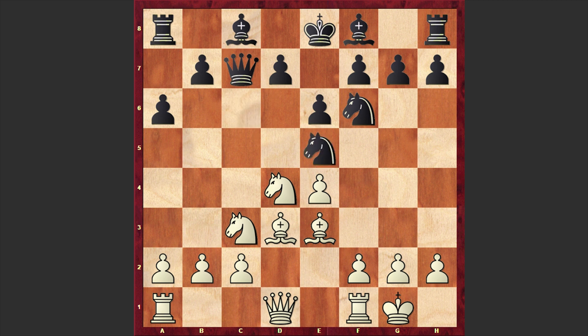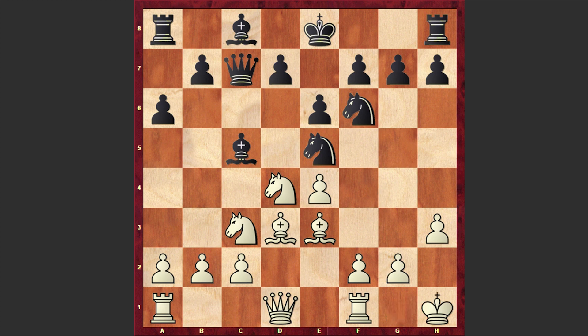After White castling kingside, we have Ne5. This knight wants to jump on g4, and also if needed can capture on d3, thus getting rid of White's light-squared bishop, which usually plays an important role when organizing an attack on the kingside. White responded with h3, acting against any possible Ng4 jumps. Then Bc5, Kh1 — a prophylactic move — White is preparing f4. After d6, f4, Black moved his knight back to g6.